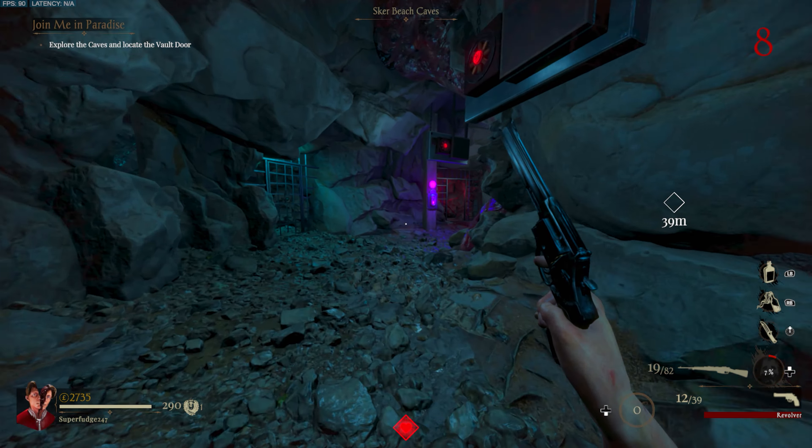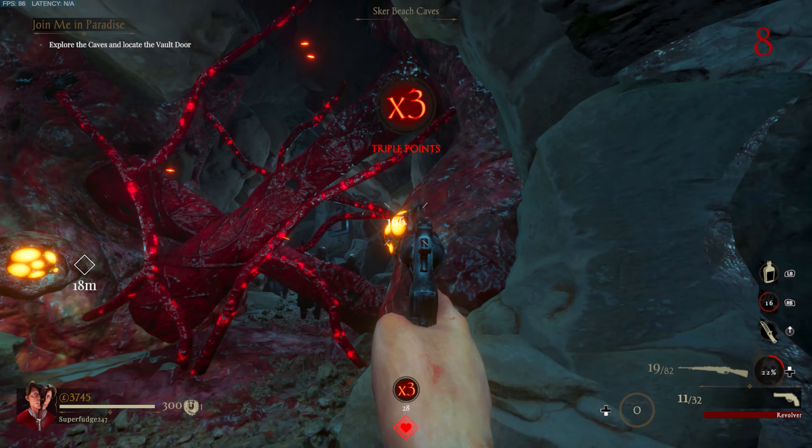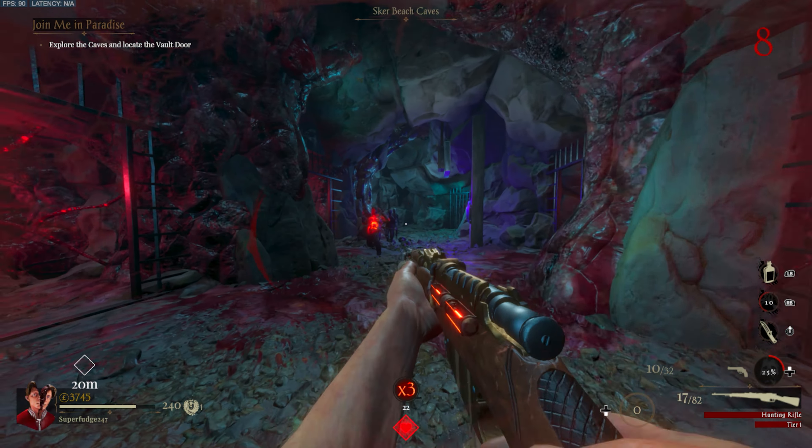Now enter the cave. Upon doing so, you will find that there are these hives, similar to the ones in Sewers. In order to progress through the cave, you must shoot these hives. Upon doing so, you will notice that the vines will disappear, allowing you to access the rest of the area.